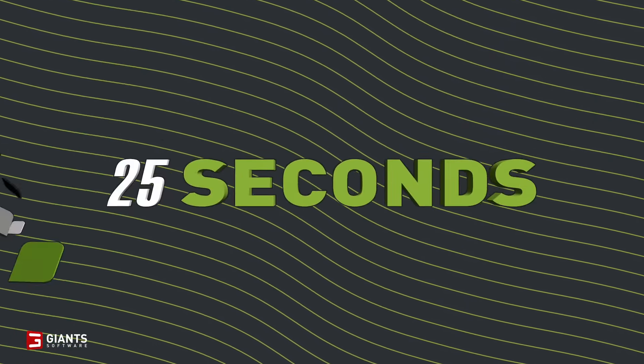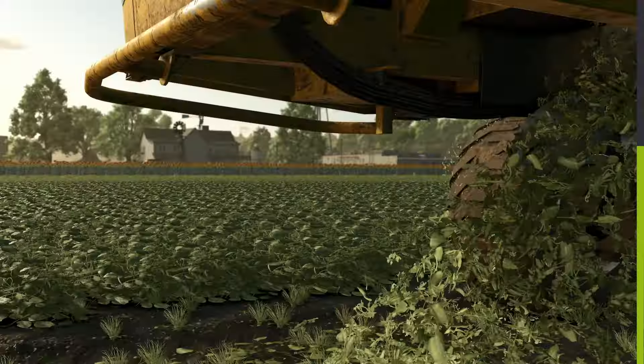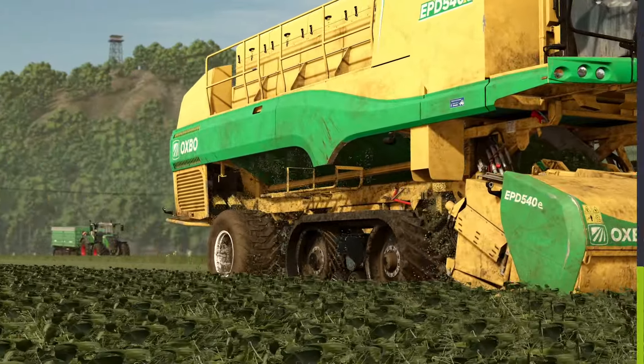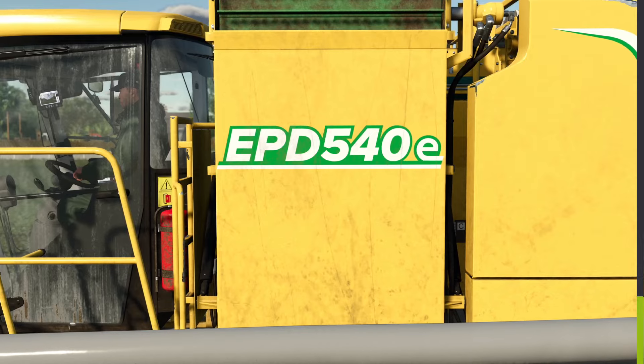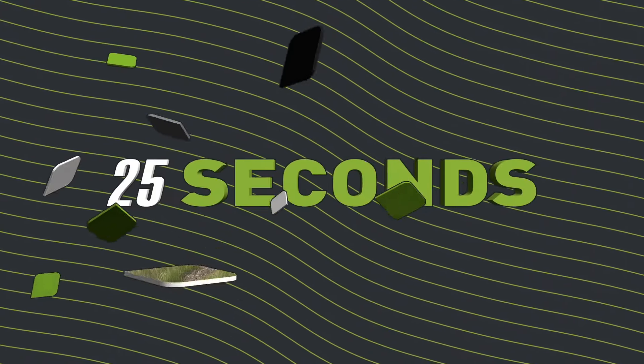Here's a cool new feature for Farming Simulator 25. Peas are a symbol of spring as they are among the first crops you can plant — that's why they represent renewal and growth in some cultures. Starting in March, you can put out about 200 liters of seed per hectare and yield about 9,600 liters in return.